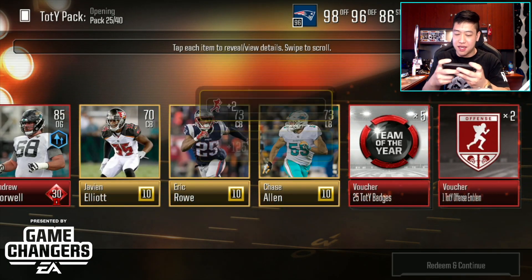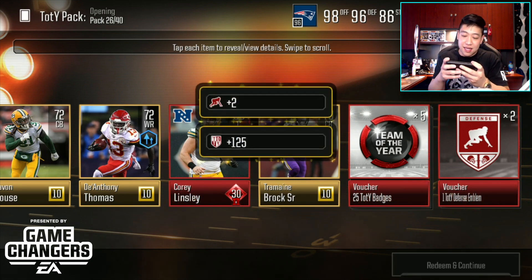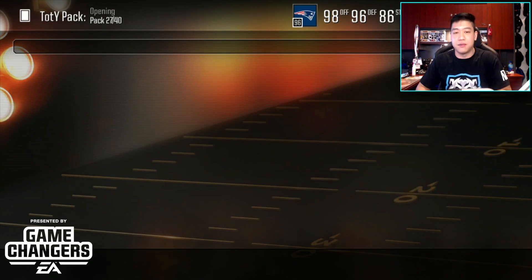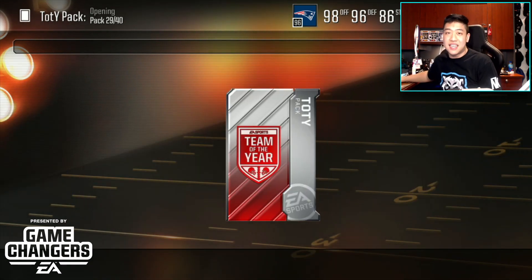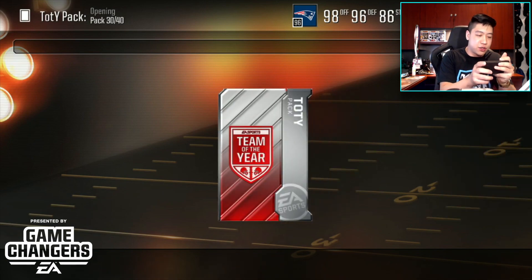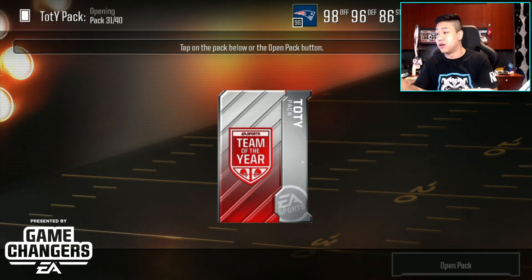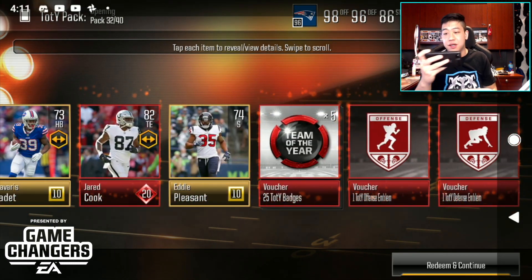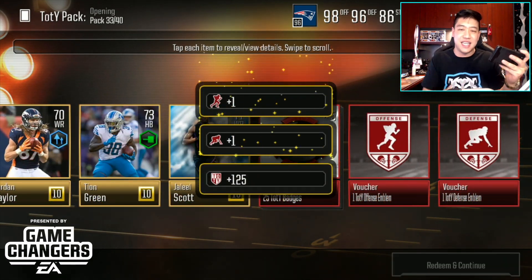Moving on to pack number 25 — no Team of the Year, just Andrew Norwell. Pack number 26: we get Lindsey, a little NFC breakout card. It's kind of cool they have those regular cards in the packs now. Two elites and two defensive emblems. We are on another level of fire — that's four Team of the Year cards. Yes, we pulled two Von Millers, but hey, that Von Miller is an absolute beast. We get Farrell Cooper, a kick returner card. Ten more packs to open up, and then we'll see those guaranteed five packs with players. Come on — show me another Team of the Year pull in packs 32, 33, 34.